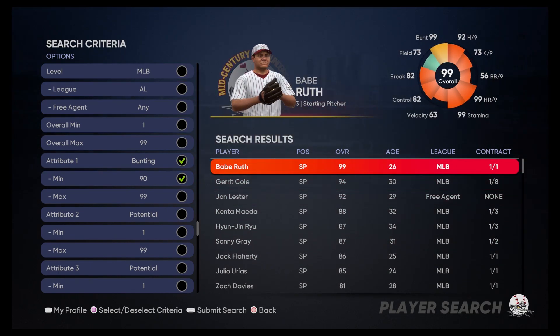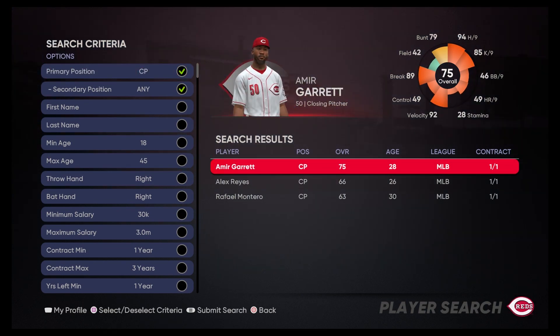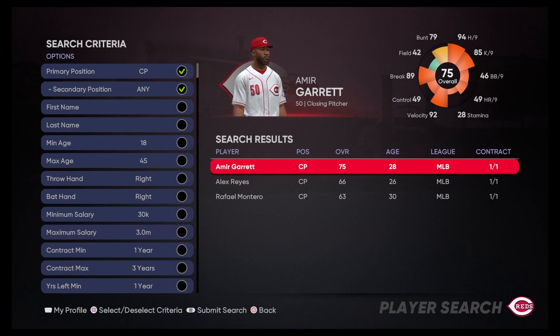We'll also need to look at some relievers. For our closer, we'll go with Amir Garrett — he's pretty solid with a 79 bunt. We'll go with him.